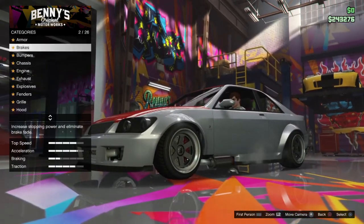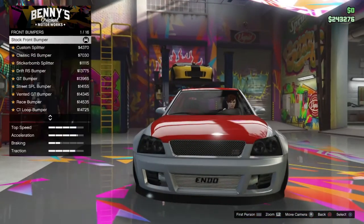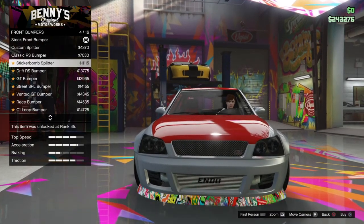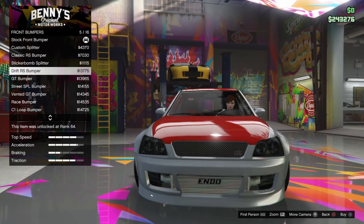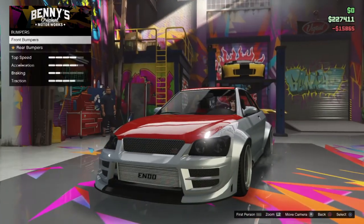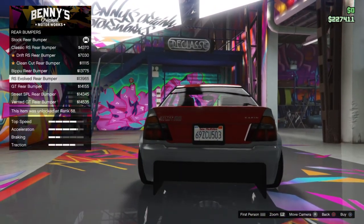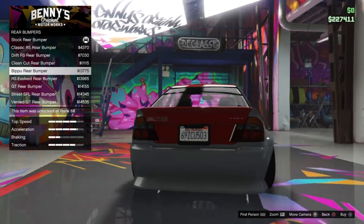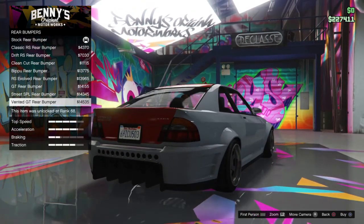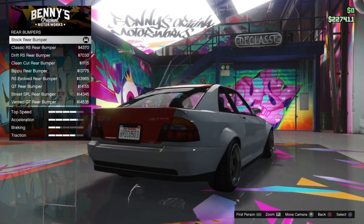Right, now I've got to go back to the top again. Armour I don't care about, brakes I don't care about right now. Bumpers. Front bumpers. Holy shit, there's a lot of bumpers. Jesus. So many bumpers. I can't choose. I'm going to go with that one. Rear bumper. Oh god, that makes it look so weird. Some of these are horrible. That looks too crazy. Sure, I'll have that one.